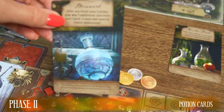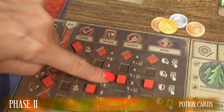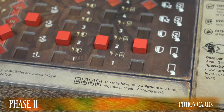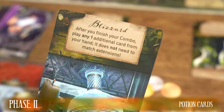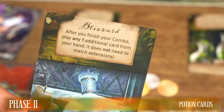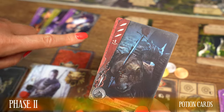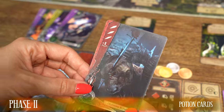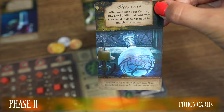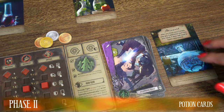The maximum number of potion cards you can use through the battle depends on the current alchemy level of your Witcher. The limit of potion cards for each player is 4 cards, regardless of the level of alchemy. For example, using a Blizzard potion card after playing action cards, you can play one additional action card from your hand, and this card does not have to match the extension of the card underneath. After you use the potion card, place it face up next to your Witcher board. When the battle is over, put it back in the common pile of discard potion cards.